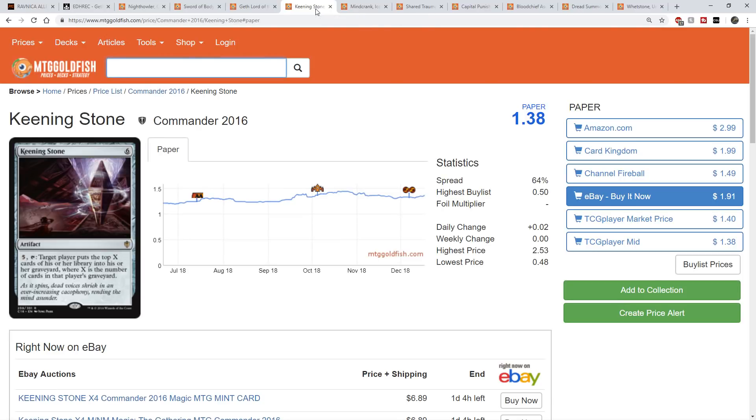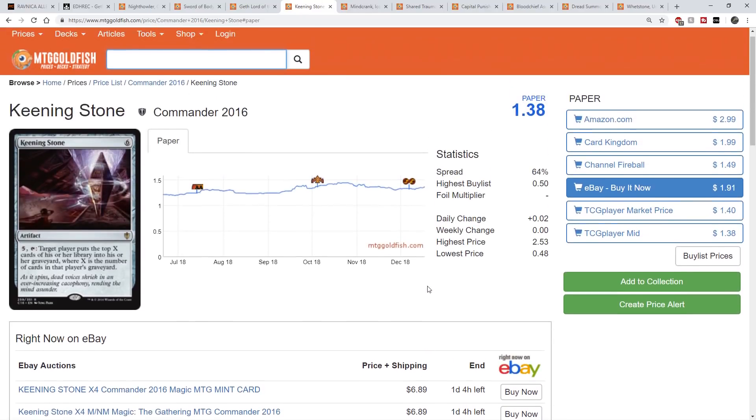On to the next one, which is the Keening Stone. Personally I think this card is pretty bad. However, this doesn't stop Commander players from playing bad cards — you see it time and again where cards I would never touch go up to $5, $6, $7, $8. Keening Stone is exactly that. It's a six-mana artifact — five and tap — target player puts the top X cards of their library into their graveyard, where X is the number of cards in that player's graveyard. So if you've already milled half their library, they mill it again. The Traumatize synergy is there. It's pretty budget — it's only been printed in Commander 2016 and Rise of Eldrazi, which had extremely low supply.